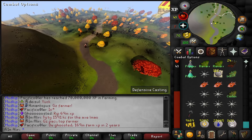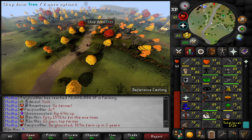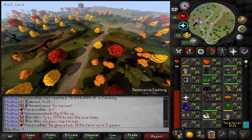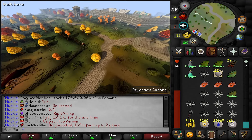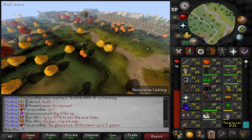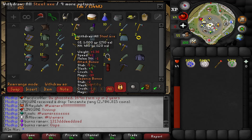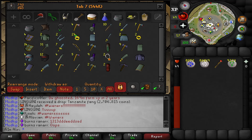The astute onlookers — those of you with a keen eye — will notice that I don't actually even have the smithing requirement to make the axe, well to fix the broken axe into the regular axe. So I guess we're off to blast furnace. Before we go, because I'm going to want to buy some gold ore, I'm going to just go through and alch all of the things in my alch tab. Don't really know why they're in there, they don't alch very much, but we'll do it anyway — fuck it.